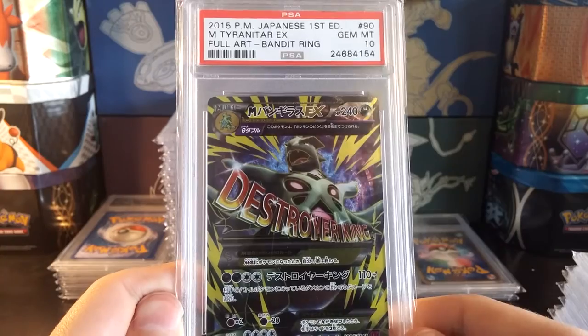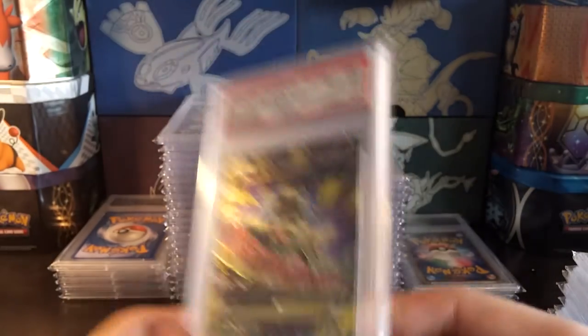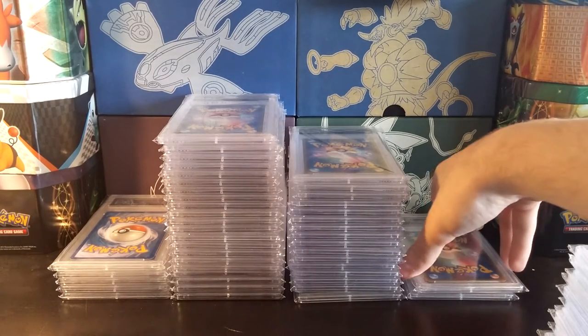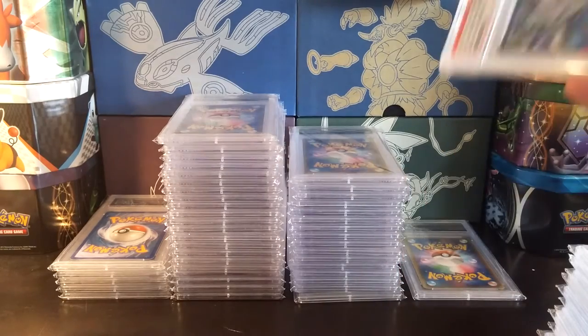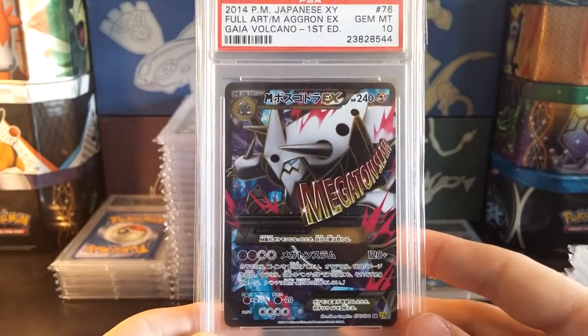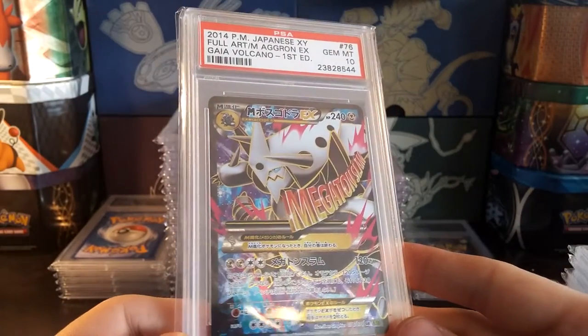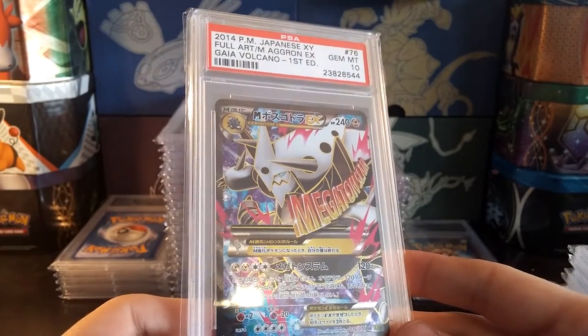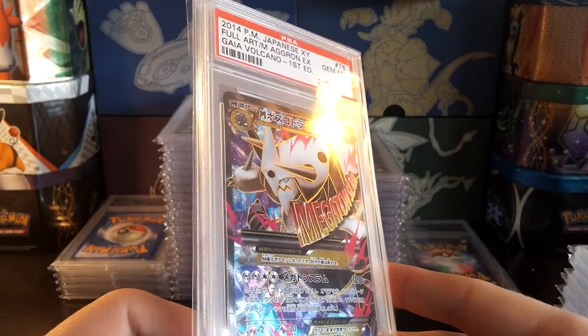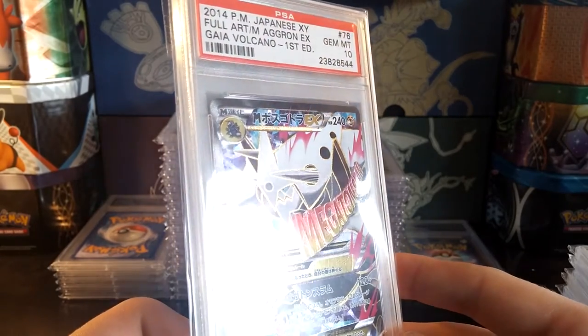There's the Mega Tyranitar EX from Bandit Ring. And then of course you think about finding cards from the Japanese EX series, Diamond and Pearl era — stuff like that gets even harder. A Mega Aggron EX — pretty sweet there. Love the pattern on these cards, the embossed nature and everything. Beautiful.